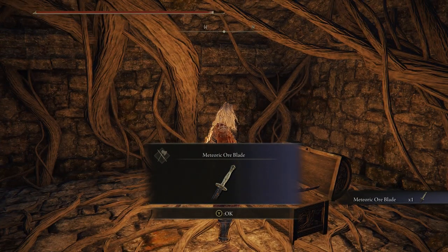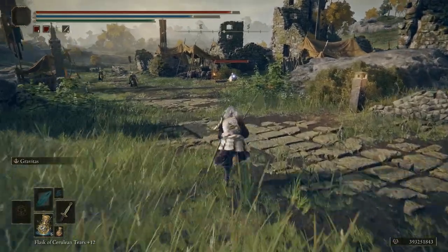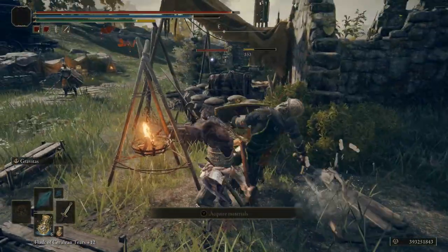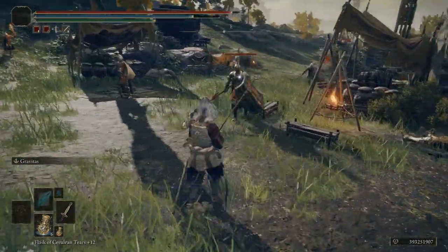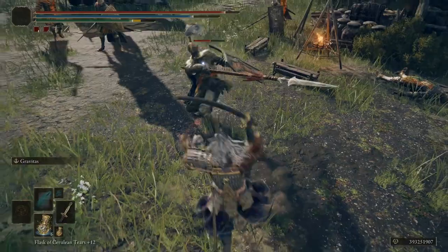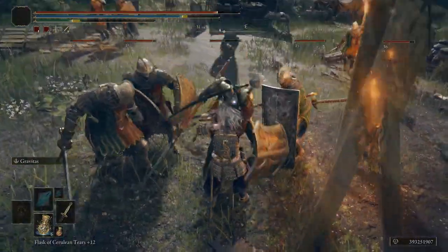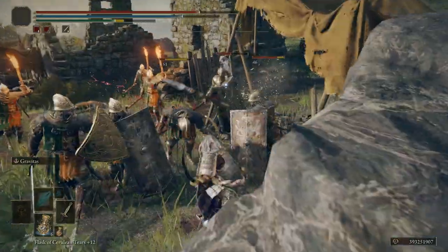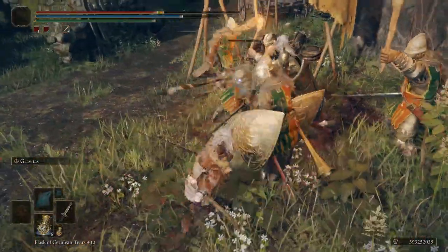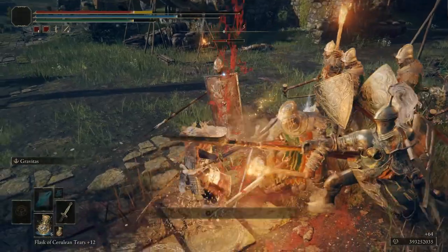It can't be infused with any other Ashes of War, and it can't be enhanced with magic or boosted by consumables. However, the Meteoric Ore Blade can be upgraded by Somber Smithing Stones. Its starting attack power is 112, and it does 72 magic damage, which helps. It does scale with strength, dexterity, and intelligence — and if you're doing a melee build, you're probably not investing too much into intelligence, which can limit its effectiveness.